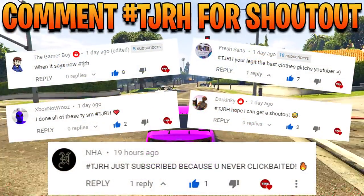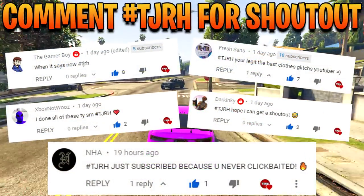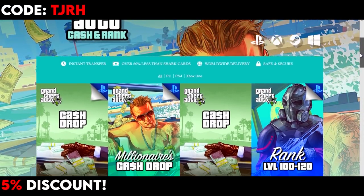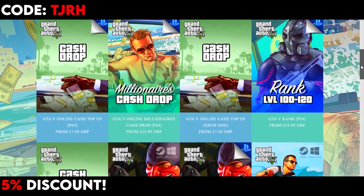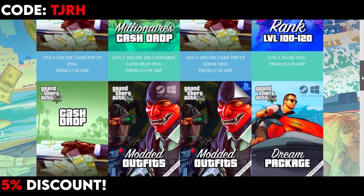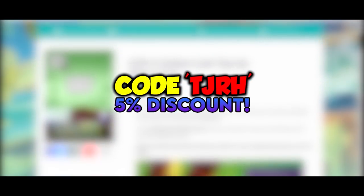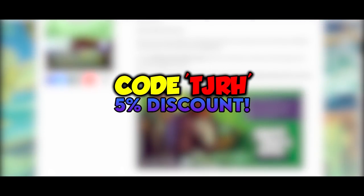Shout out to these people on screen now for commenting hashtag TJRH on my last video. Quick word from our sponsor Digizani — they offer cheap, fast and reliable cash and rank services. They also do modded accounts, so if you want to check them out there will be a link in the description. Don't forget you can use my code TJRH for 5% off your order.